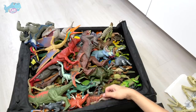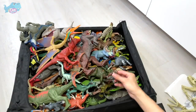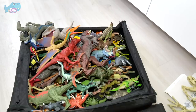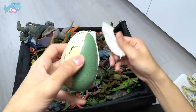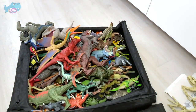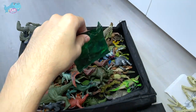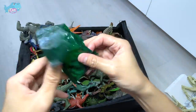This is a Ceratosaurus from Chap Mei - looks pretty cool. This is Blue, and once again another Charlie - we have plenty of repeats. How about we open another AXE right now? I really hope we can get a Carnotaurus. Let me get all the slime out first. I think we've got a transparent figure - let's cut this open and get all the contents out.